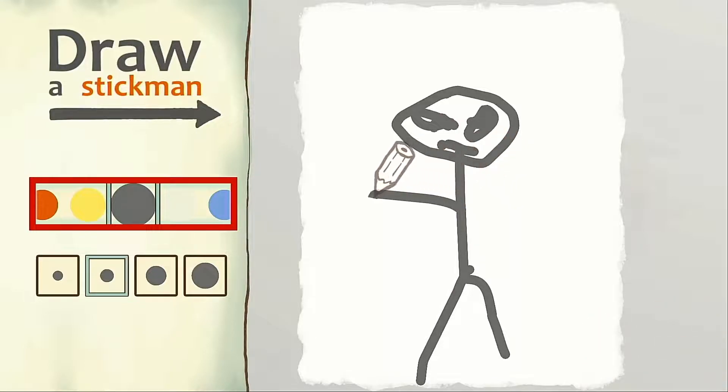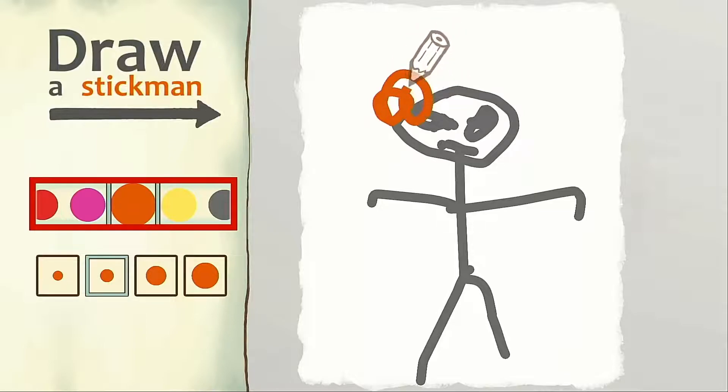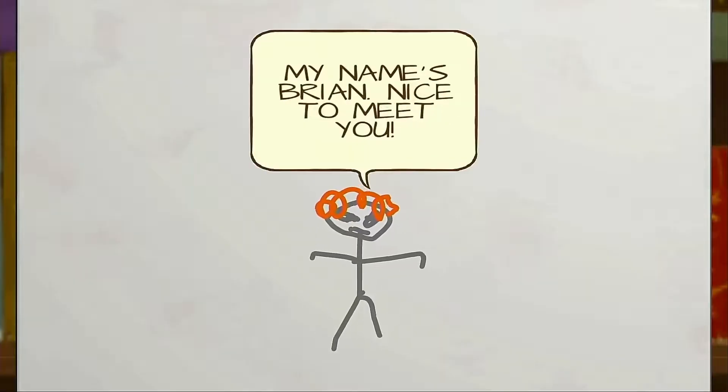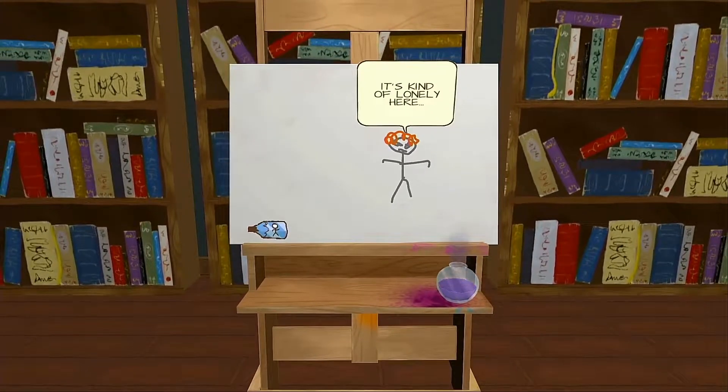I was using the thumbstick to draw in this review, which is why my character and drawings are pretty atrocious, but touchscreen allows much more control over the cursor. After creating my carrot-topped hero who I named Brian, I then got to create myself a friend — a rather simple looking chap who I decided to call Blue.